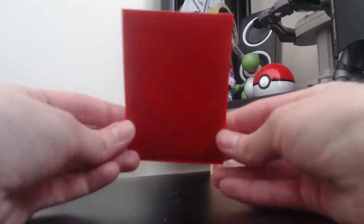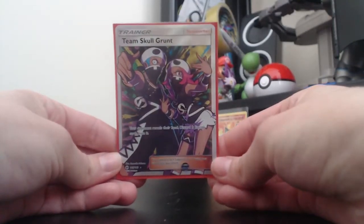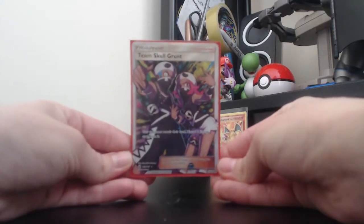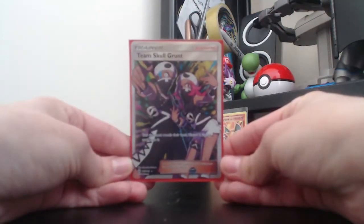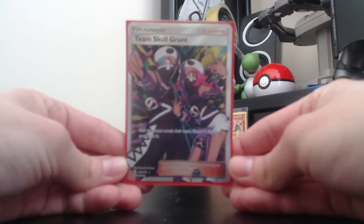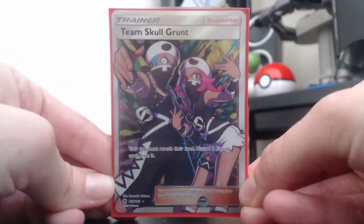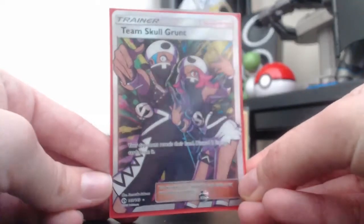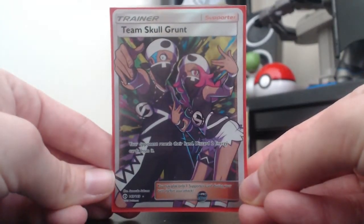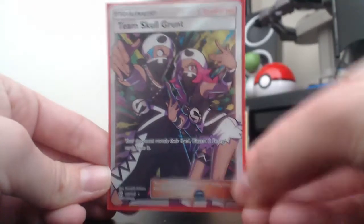Moving on to another new card — the Team Skull Grunt. It's one of the full arts that I pulled, in fact I think it was the only full art I pulled from the Sun and Moon booster box. I love Team Skull, I think they are crazy. It's 149 out of 149, one of my favourite full art cards. I love the colours, I love the pose. I'm just so pleased that out of all the full arts I could have pulled, I got the one I wanted.